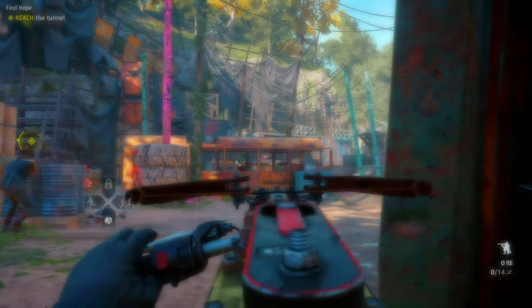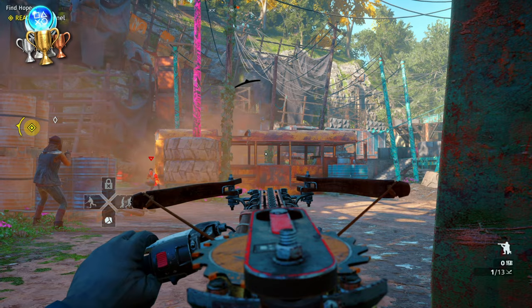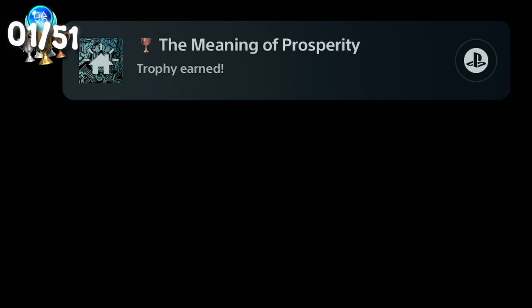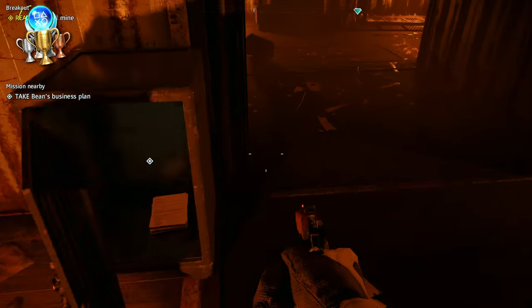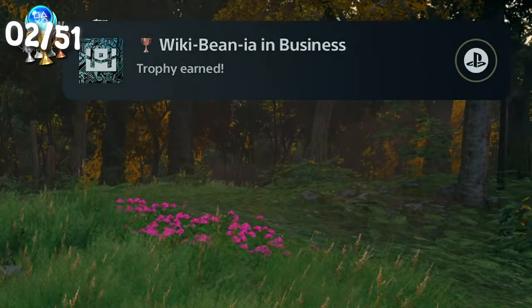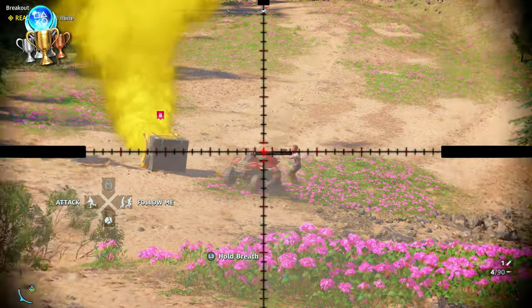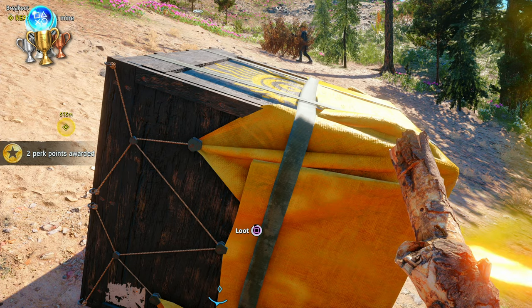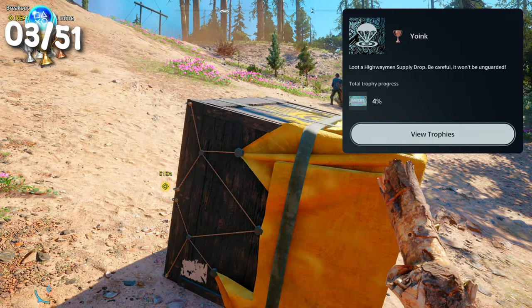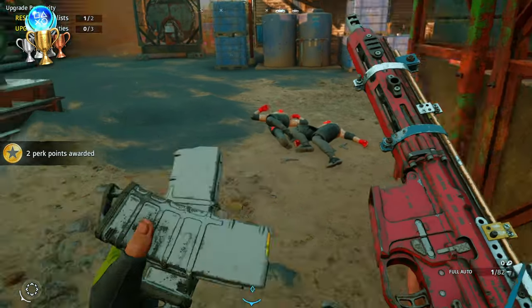The first trophy was for helping Carmina get back to her mother in Prosperity, our new home. Helped Bean get his business plan back so he could set up his intel network. Looted a supply drop — you'll see these things randomly fall from the sky. Kill anything trying to take it before you do. Yoink. Lockpicked five safes.